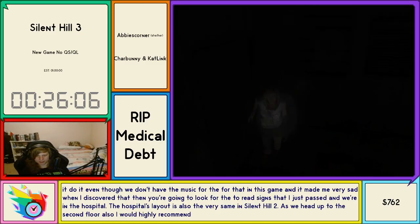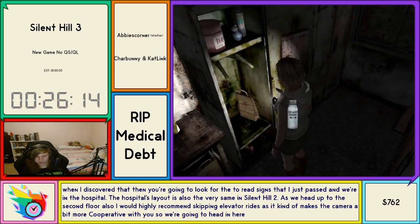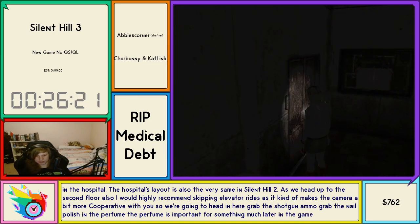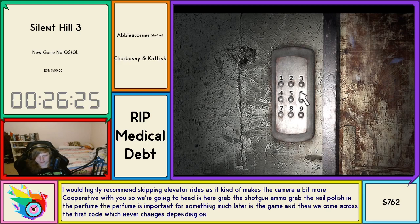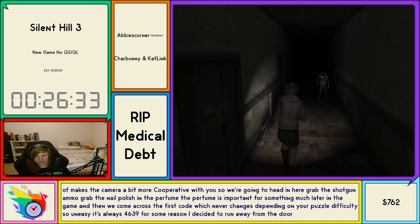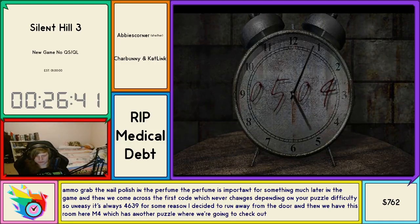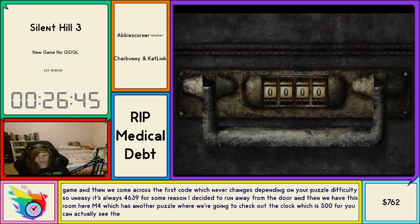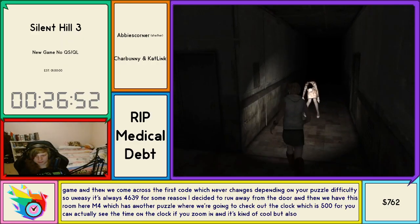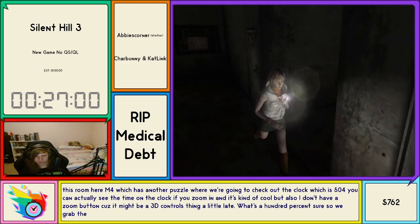The hospital's layout is the same as in Silent Hill 2. I'd highly recommend skipping elevator rides as it makes the camera a bit more cooperative. We grab the shotgun ammo, the nail polish, and the perfume — the perfume is important for something much later in the game. We come across the first code which never changes depending on puzzle difficulty — on easy it's always 4639. Then we have room M4 which has another puzzle: we check the clock which reads 5:04. You can actually see the time on the clock if you zoom in.